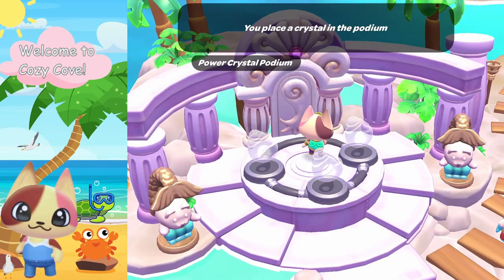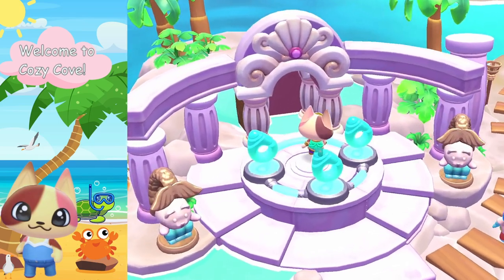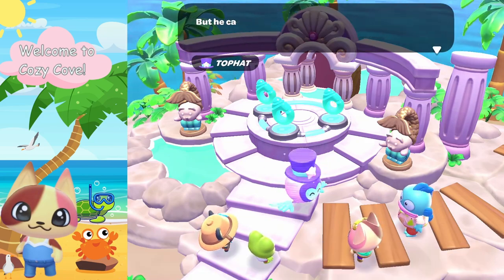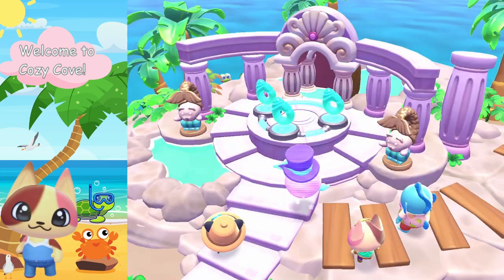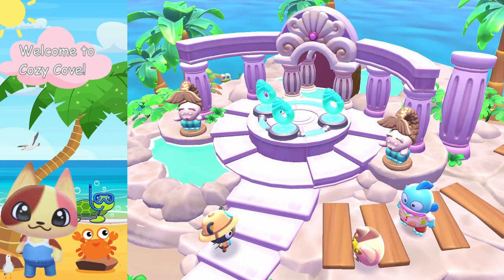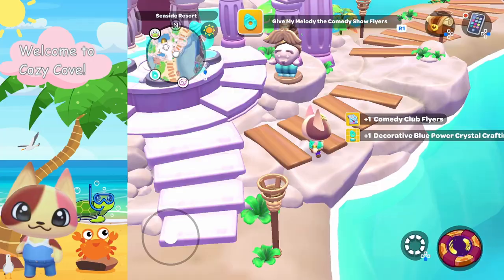Now let's go ahead and power up that mermifier — who doesn't want to be a mermaid! I jumped on top of it to activate it since I couldn't do it from the front, so the best way is to stand on top. Top Hat shows up and shares a memory from the past about the big adventures park, telling us he created the Rainbow Reef to preserve the beauty of the ocean for everyone. Now we can be a mermaid and swim in it. Hangry Odin wants us to deliver some flyers to My Melody for the comedy club. Top Hat will head over to the Icy Peak if you're looking for him.